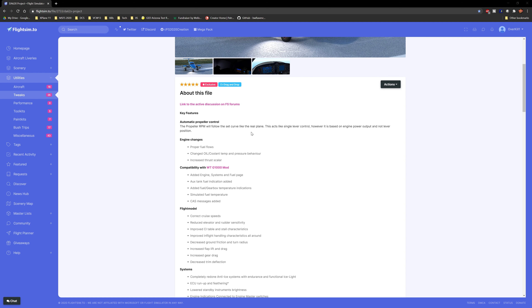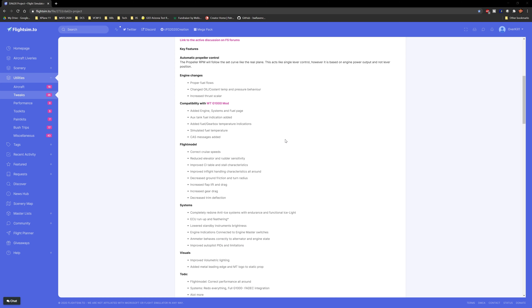The propeller RPM will follow a set curve like the real plane, which is nice. I noticed the throttle input is really weird in the default version. There's proper fuel flow, increased thrust scaler, and the big ones that had my attention were the flight model, correct cruise speeds, and reduced elevated rudder sensitivity. I noticed when I flew it last time it was really, really touchy — to an almost frustrating level. The in-flight handling characteristics overall are addressed too.